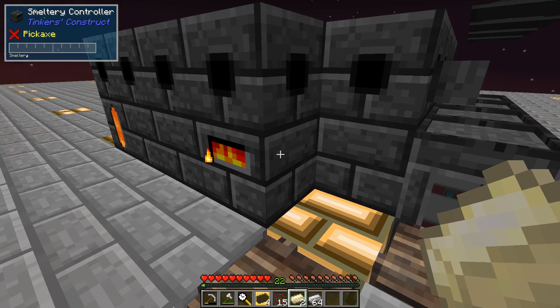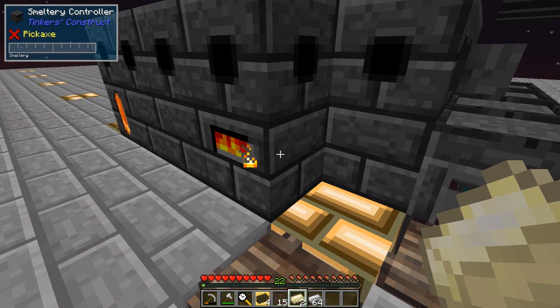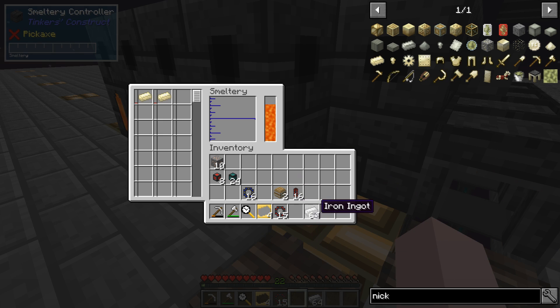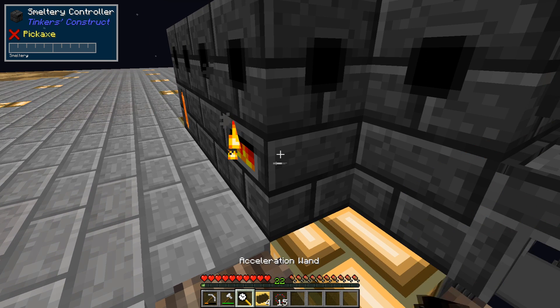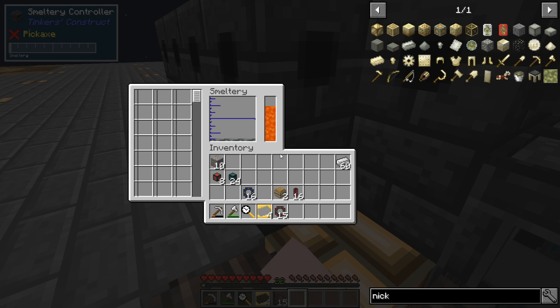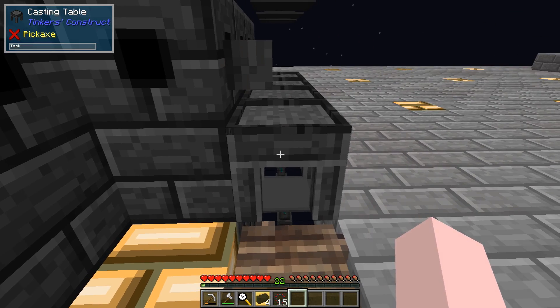We're going to make some invar - we need to turn off the faucet because we're alloying. We take two nickel and four iron, and that makes six invar.